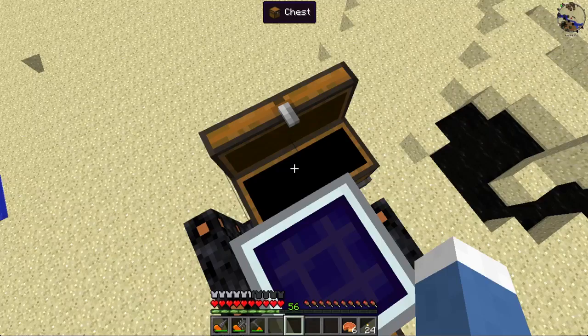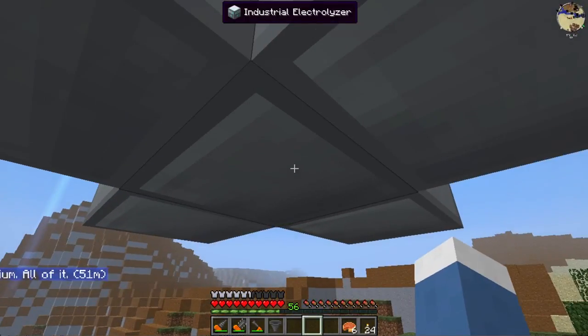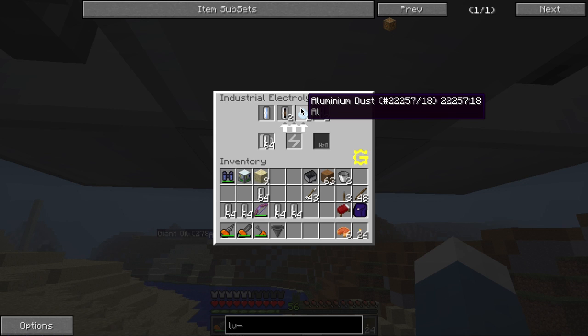Two stacks of clay in there, two stacks of clay in there — macerators are macerating. We should see the clay dust coming in in bouts of eight, which is what we want, because each clay produces two clay dust. There we go — we have the lithium we need, the silicon from the solar panels, more aluminum which is always nice, and sodium for sodium persulfate. The macerators are almost keeping up.